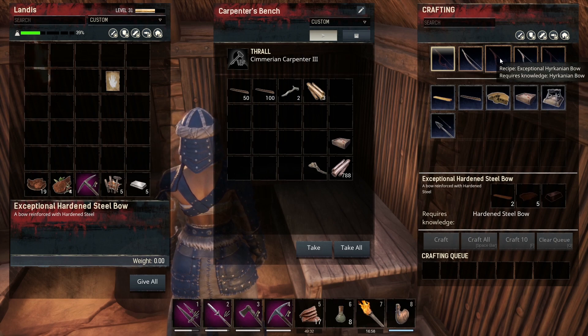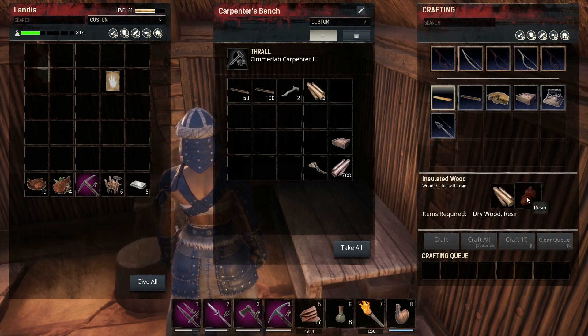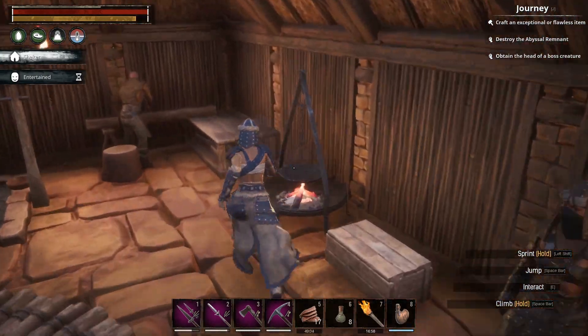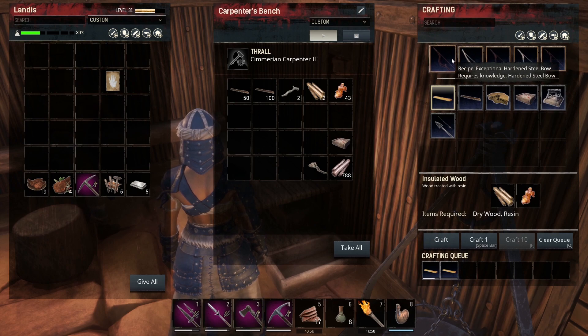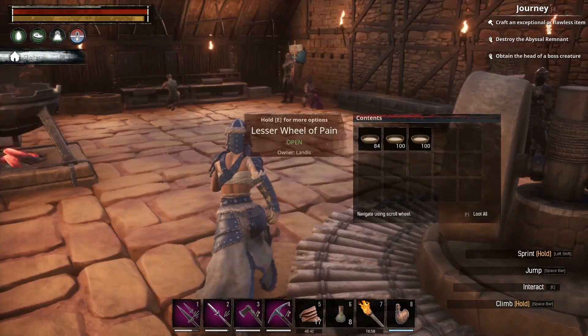The carpenter doesn't tell me how much damage the bows do. Star metal bow — not doing that anytime soon. I can't get thick leather for the exceptional hardened steel bow. I could make an exceptional hunting bow — plant fiber, branch, and twine. I've got resin from when I went north. I don't have thick leather though, so let's just see what we've got and use that.